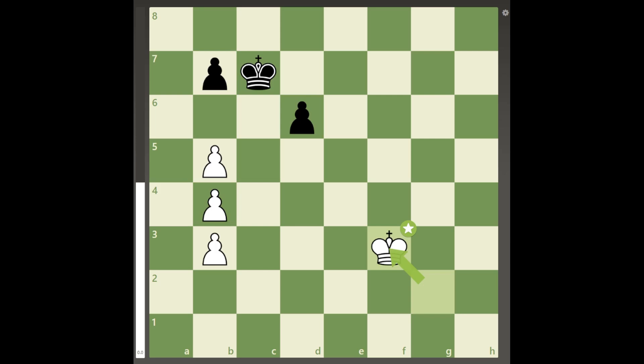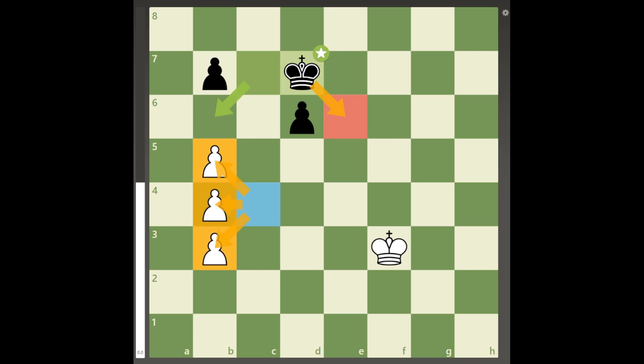Therefore, instead of king to B6, black goes for the same plan with king to D7 and E6. It seems that white's situation is hopeless, but this is actually an illusion because the tripled pawns have a very hidden ability in this situation, and that is, they can entirely prevent one's own king from moving in one direction if the king is standing next to them.